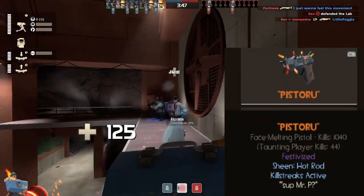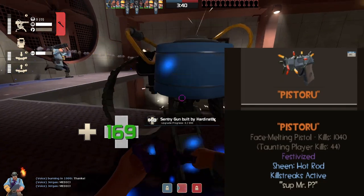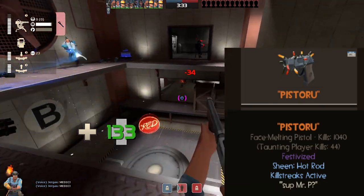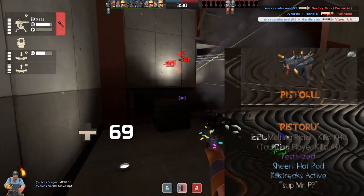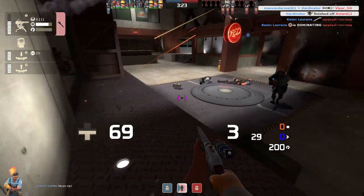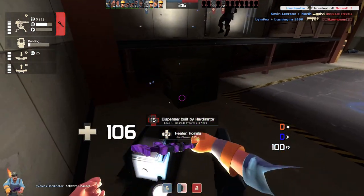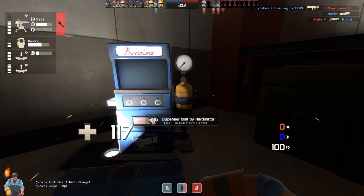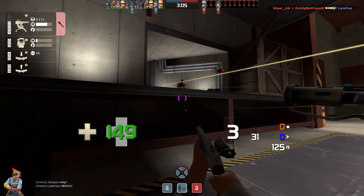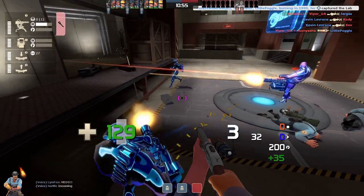The pistol is not often used because many people prefer the defensive turtle playstyle with the wrangler and rescue ranger. While this loadout can also perform well on defense, it rewards you for playing aggressively. Use the pistol to whittle down enemies from a distance or after you shoot your Frontier Justice three times. Remember, switching to your pistol is always faster than reloading. I also recommend using the pistol to damage enemy buildings. When you are out of bullets on your boomstick, switch to the pistol and finish the job.